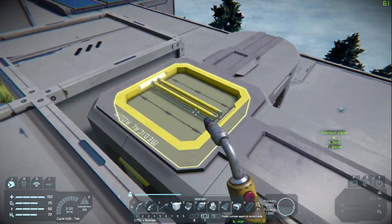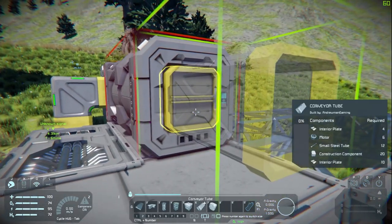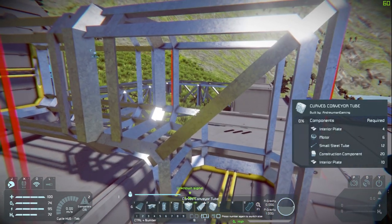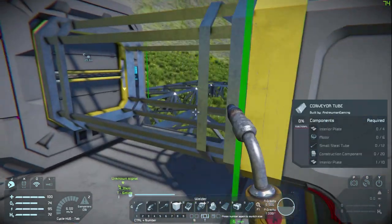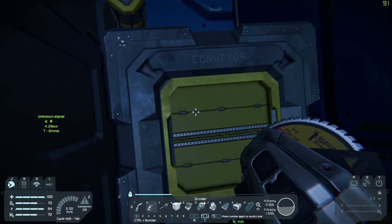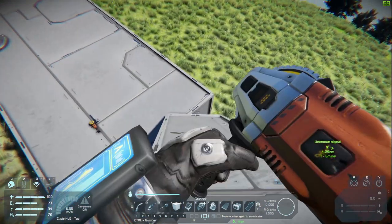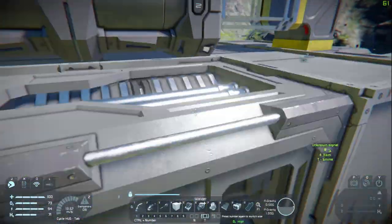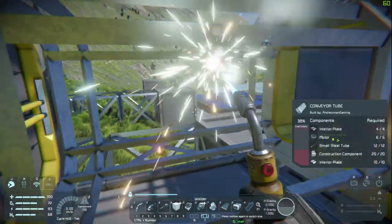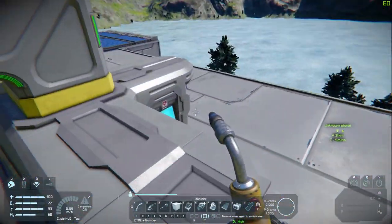Now we should be good once we've connected the oxygen tank to the medical room. The conveyors have turned green, which means we're getting a complete loop from here to there. It doesn't mean we're actually getting oxygen yet because there's no oxygen in here. If we go and grab some ice — which may have despawned — I think the ice was over here somewhere. Do we have it in our inventory? The ice must have despawned.